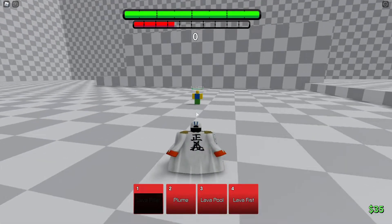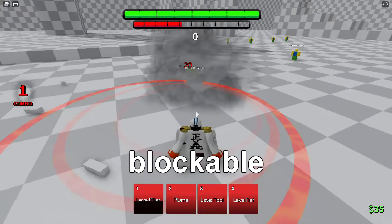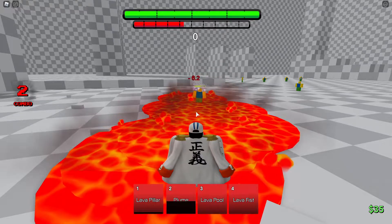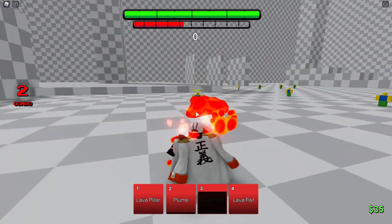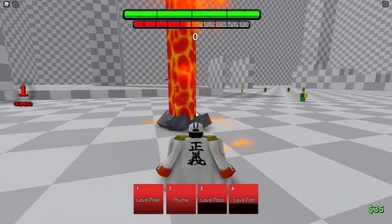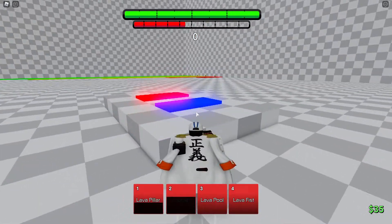Cannon can't be blocked because we were in front. Lava Pool cannot be blocked. Lava Fist probably can be blocked — sure enough, it can. And then Lava Pillar from over here — cannot be blocked. Oh my goodness, three block breaks — insane!